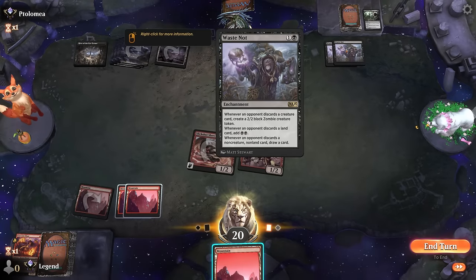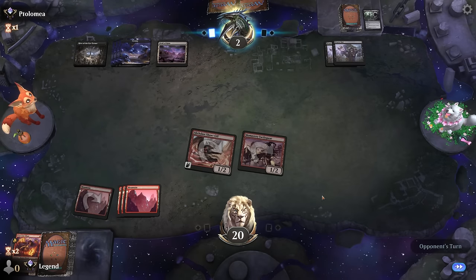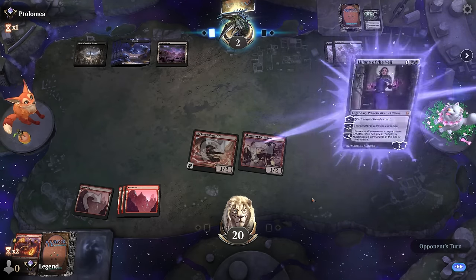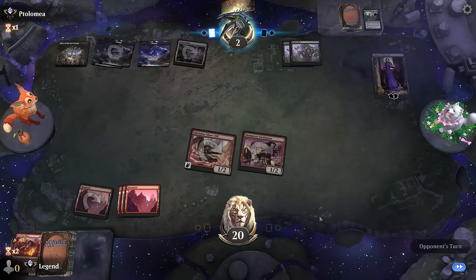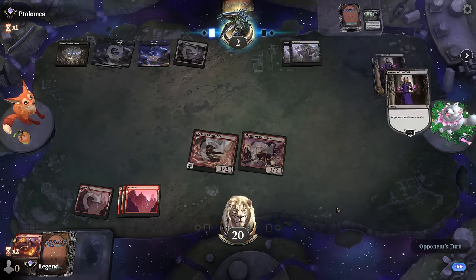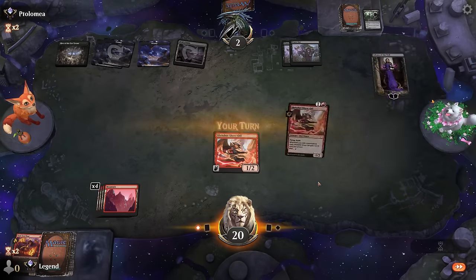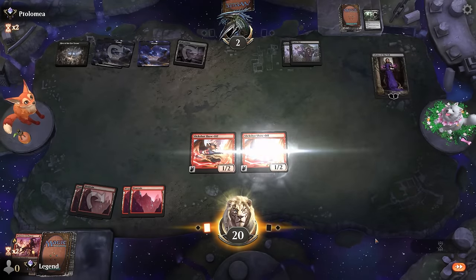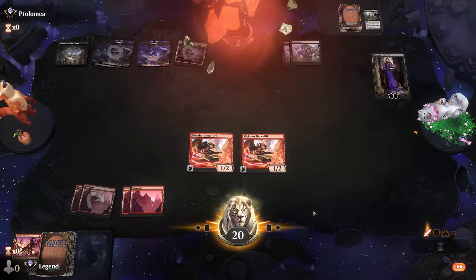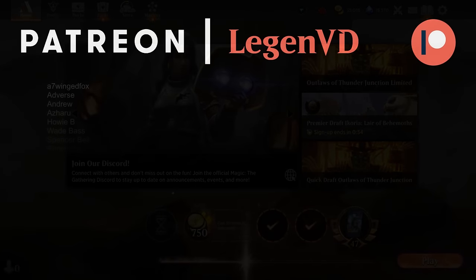Liliana—sacrifice Swiftspear, and then literally any spell here wins us the game. That counts! All right, so we got to see this Mono Red Prowess deck in action—it certainly packs a punch and is still relatively budget-friendly, perfect for doing your daily quests if you need to cast red spells and get four daily wins pretty quickly.